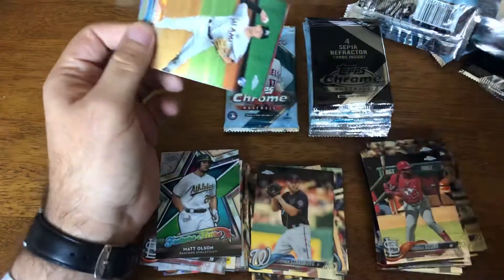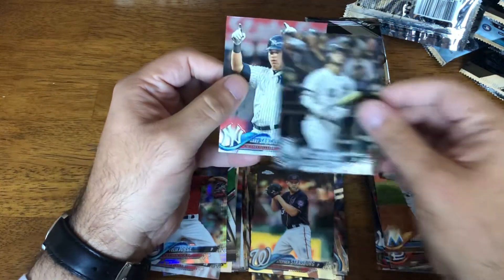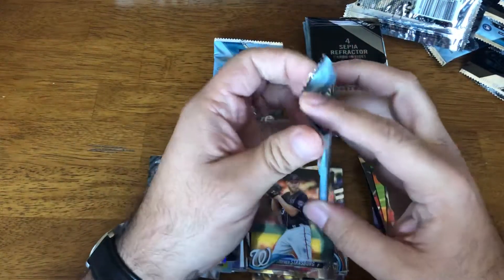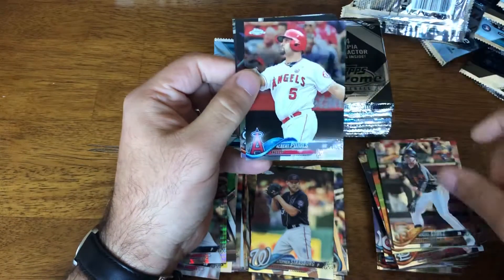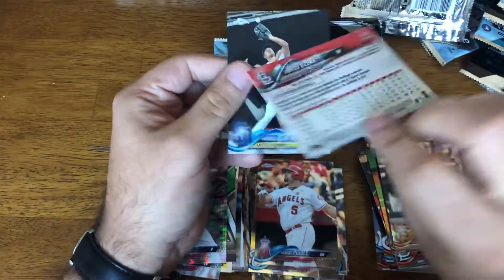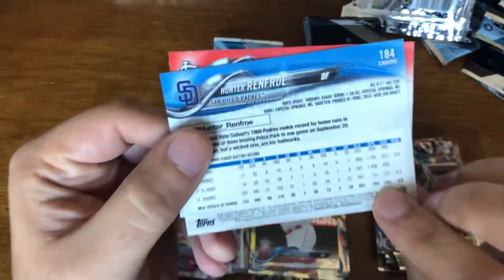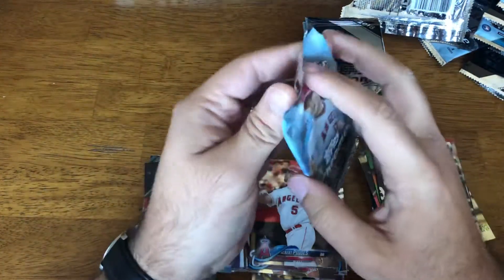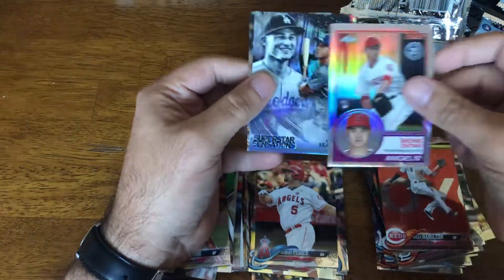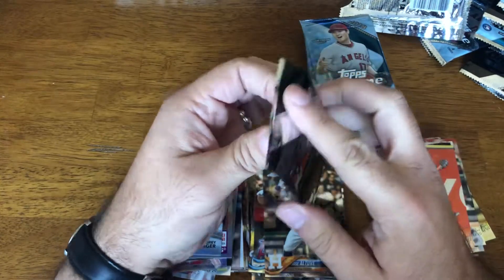That's a disintegrating pack here. Brian Anderson, Felix Jorge, Ankata, Gary Sanchez. Gomez, Pujols. Ozuna Refractor — regular refractor, never mind. And Renfro. Hamilton, another Ohtani, Seeger, Altuve. Pretty Ohtani heavy so far.